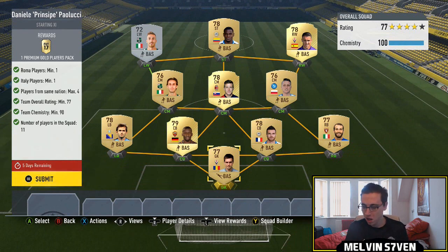These are pro player SBCs now. I don't really follow the FIFA eSports scene, so I don't really know who a lot of these players are. But it seems as though you only need to have one player from the nation they were born in and one player from the team they support, and you need a 77-rated squad. So the first one we've got here is Principe — I've probably got that wrong — Roma, Italy players, and then a 77-rated squad.